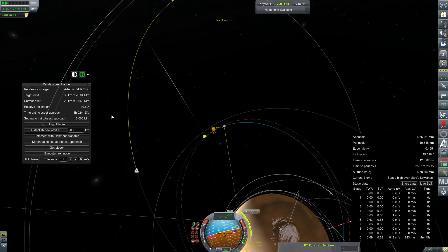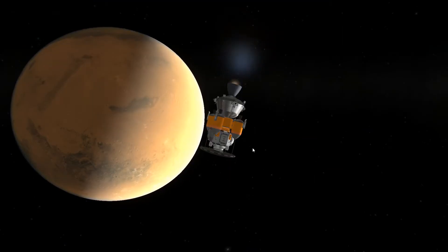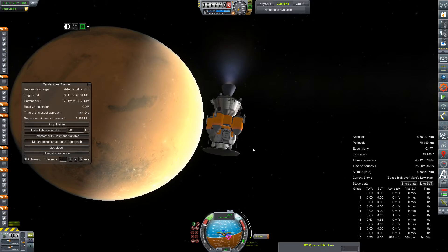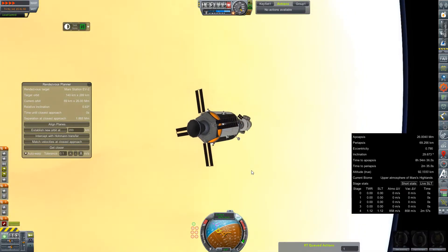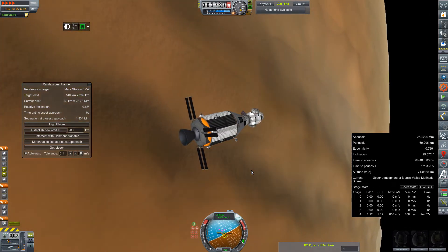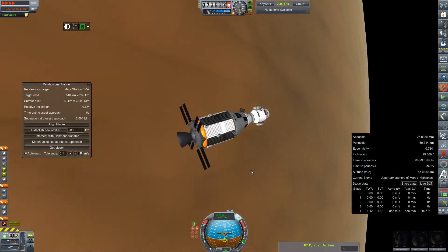With the lander captured and at a much lower orbit than the Artemis, we have time to swing out here and make our plane change maneuver to bring us at least on the same plane with our Mars station. We'll round that out with a little bit of RCS, then switch back to the Artemis for yet another pass through the atmosphere — I believe this is pass two or so.